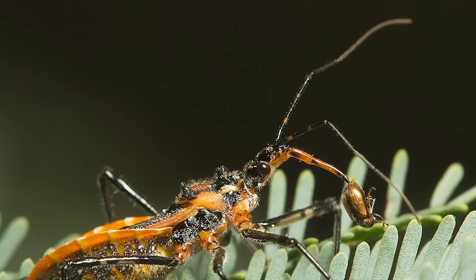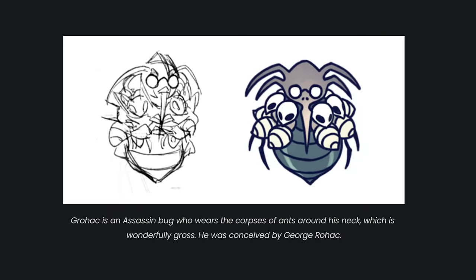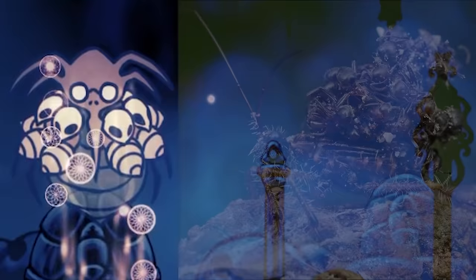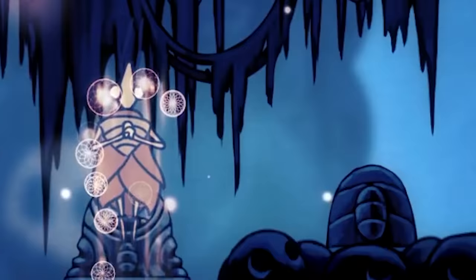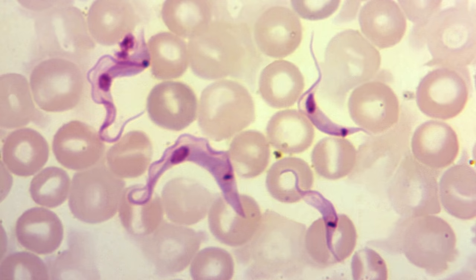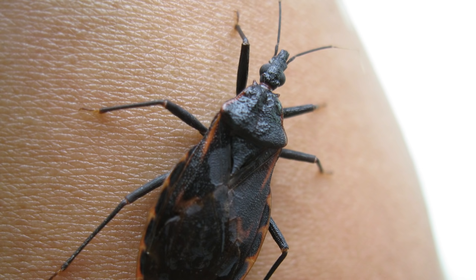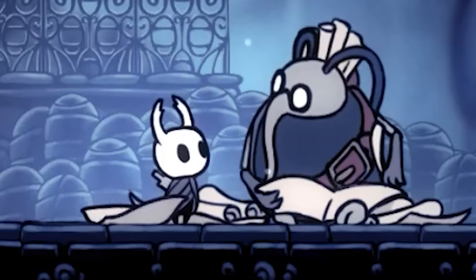Another type of true bug we can find in Hallownest is the assassin bug. These bugs use their proboscis to inject toxins into their prey and suck out their insides. Gorehack in the Spirit's Glade is confirmed to be based on the assassin bug — we can see that he dons ant corpses around his neck. Some assassin bugs, such as the Echinthaspis petax, do this as a form of camouflage. Dr. Chagax appears to be based on a type of assassin bug called the kissing bug, which is known for transmitting Chagas disease — a tropical parasitic disease that, if left untreated, has been known to kill people. They're called kissing bugs because they usually bite people around their mouths.